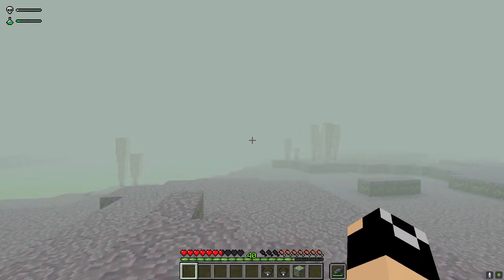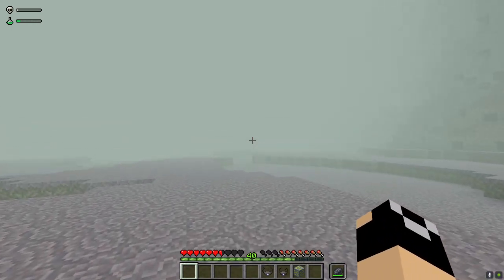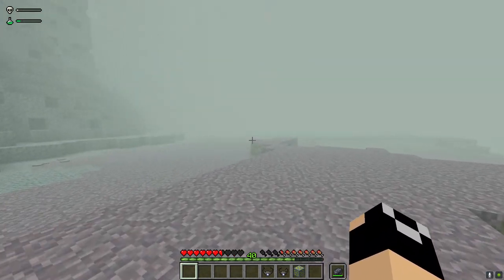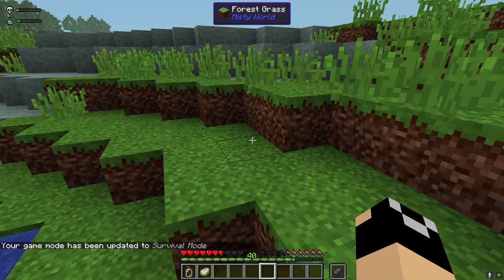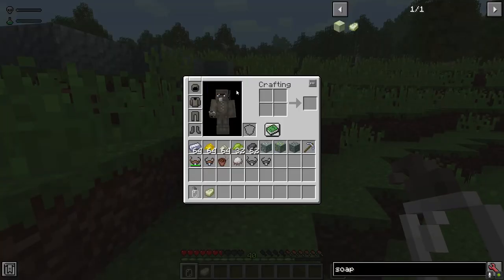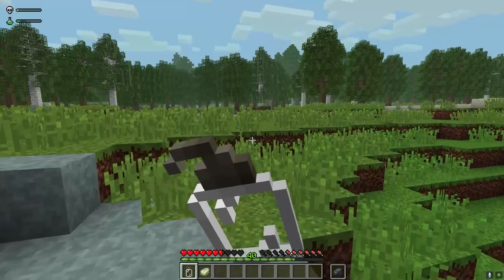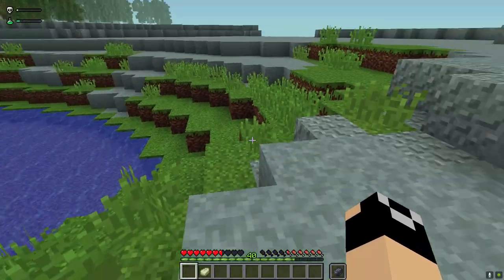One other thing to mention: if it begins raining while you're below the mist, that rain becomes acid rain and it will damage you and increase your toxicity levels. I don't suggest being down there when it's raining. The glass container — which we'll talk more about later — allows you to eat even when your mouth is covered by a respirator. It's craftable once you get rubber, though a bit expensive given the cost of rubber.